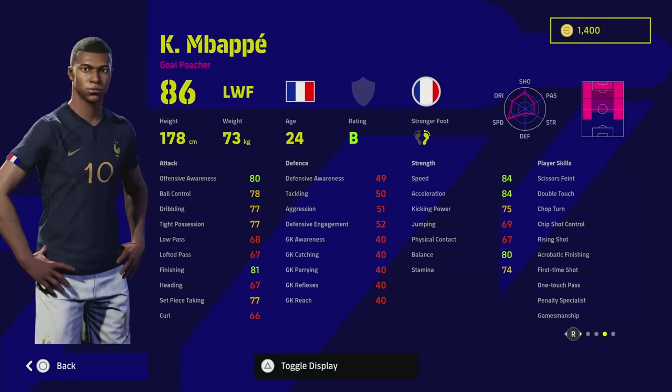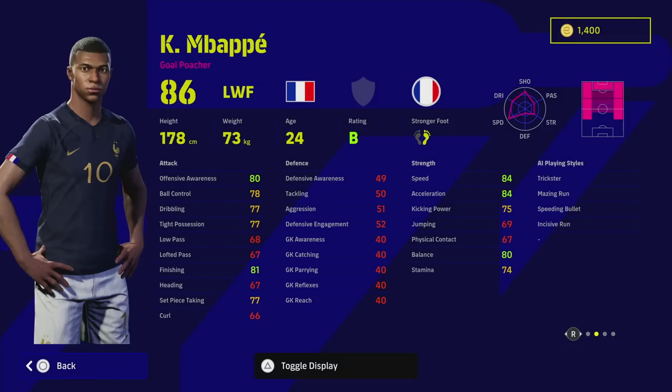He's got double touch, first-time shot, one-touch pass, rising shot, acrobatic finishing, chip shot control — everything you could want. The one thing to be careful of with Mbappé is he doesn't track back unless you man-mark him, but then you're wasting him because he's so fast. Playing with Mbappé is a different experience than Lewandowski or Romario — he's pure blistering speed, very direct, so possession-style football doesn't suit him as well.